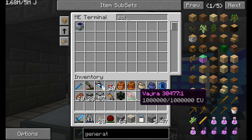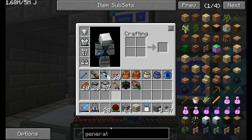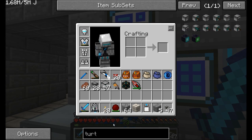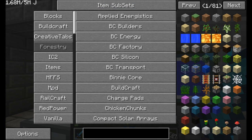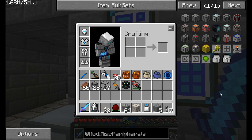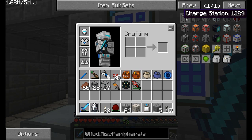Now let's talk about what we're going to power. I want to power up those turtles. I don't want to have to constantly feed them with coal. So what can we do? Let's take a look at turtles. We've got turtle teleporters. Let's take a look at the MISC Peripherals mod. One of the earliest things made in MISC Peripherals was the charge station. And what this does is it delivers a form of power — be it IndustrialCraft or Minecraft Joules — to your turtles and feeds them with all the energy they could need.